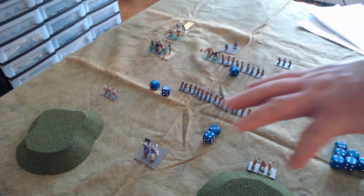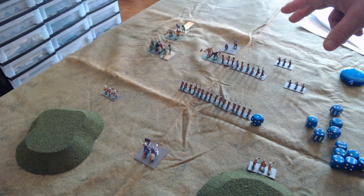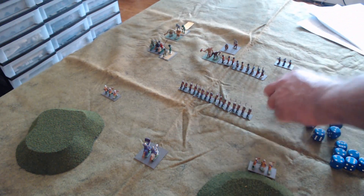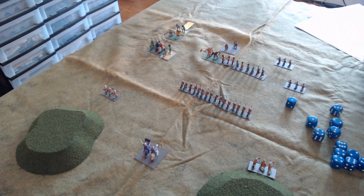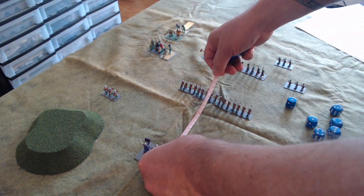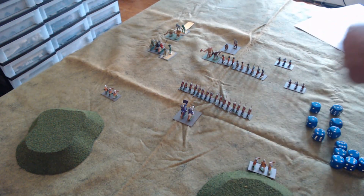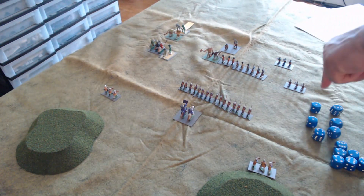Now it is the Pale command phase. They roll one command point plus one bonus for the high priest, giving two. The command range of a high priest is eight centimeters. The units are out of command range, so none of the Pale units can move. However, the crossbowmen can still fire. One group at range 20 is now at long range and does not get a bonus die.